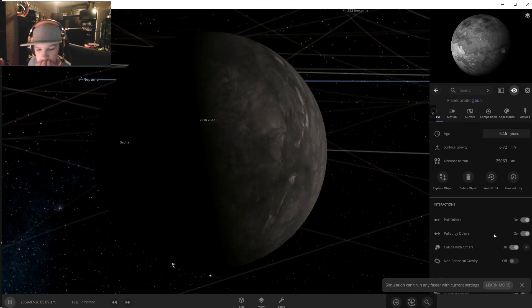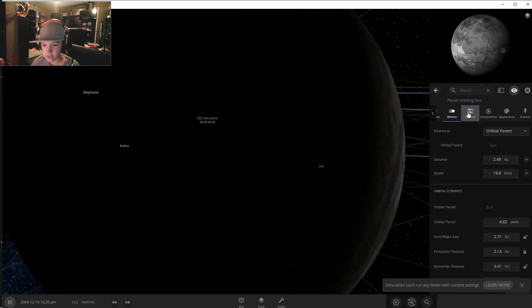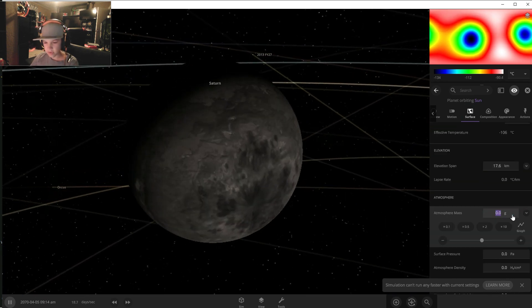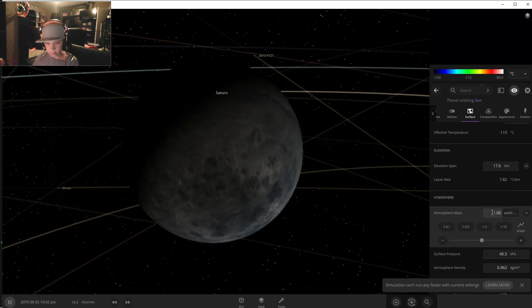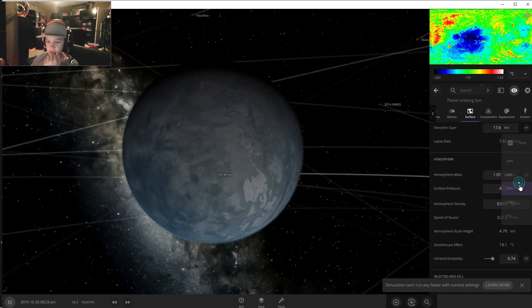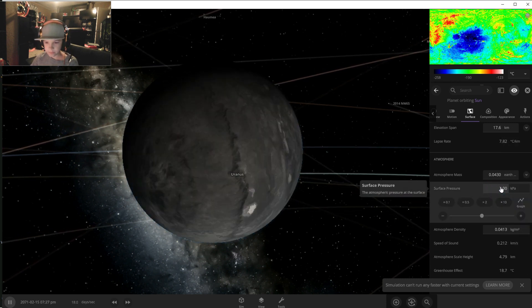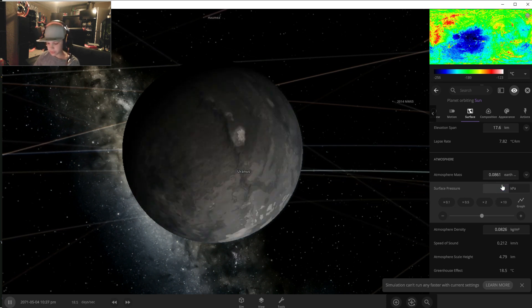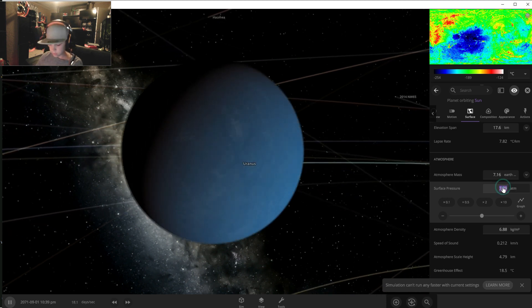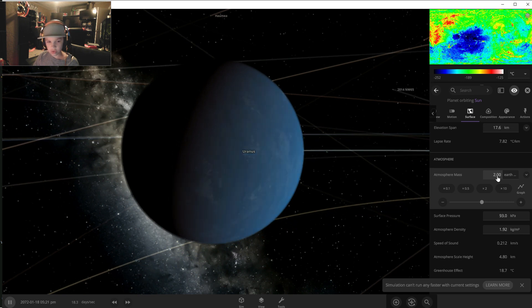Now we need to have it be able to have an atmosphere. Surface. We need an atmosphere — atmosphere mask. We need one Earth. Look at that. Now surface pressure is going to be... actually it's going to be like two. Two Earths is good.